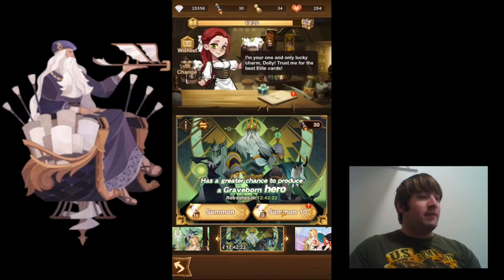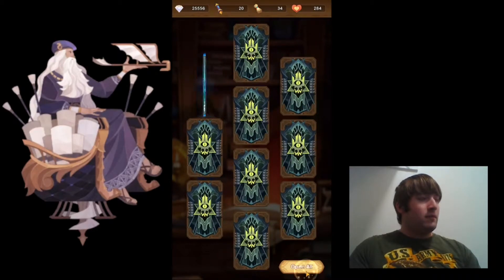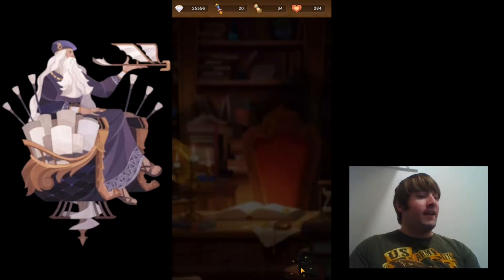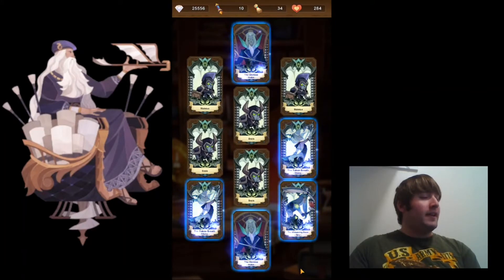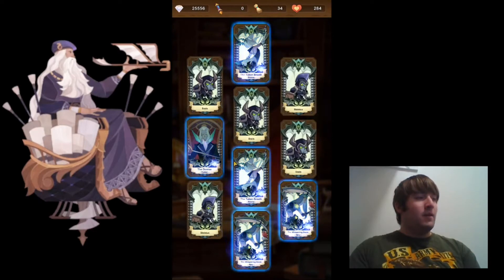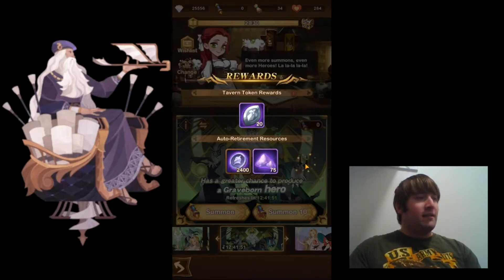Looks like it's Graveborn today. I'll go ahead and start summoning. I should be able to get at least one elite hero. And it is a copy of Odin — very, very nice. Maybe I can get another elite hero. That is a possibility, but I'll have to see about this final one. Nope. So just one elite hero from there — that's pretty much average.